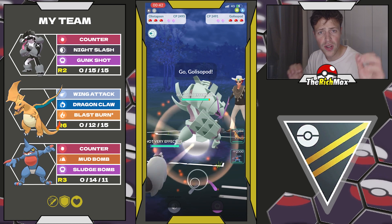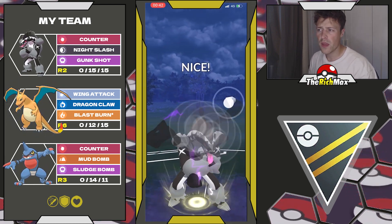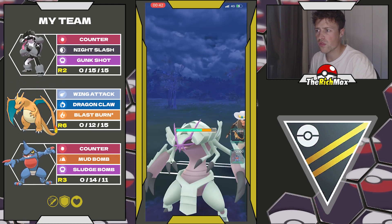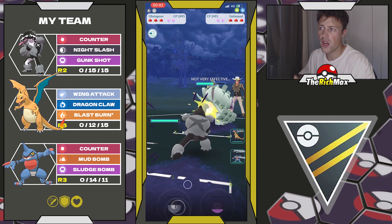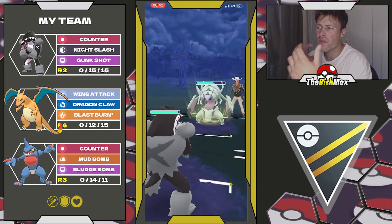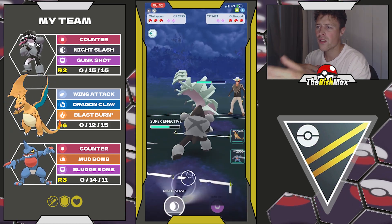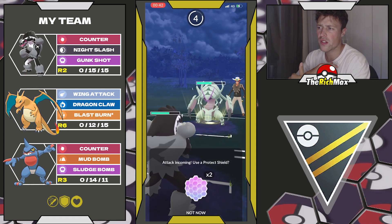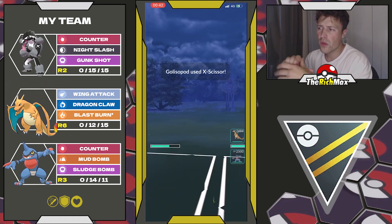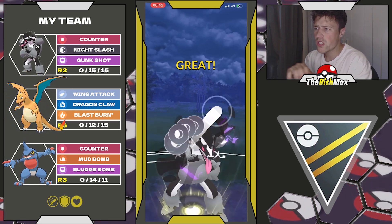Next game we got a good lead for us — we have the Counter damage which is going to be double super effective. They swap into a Golisopod. Golisopod is really strong and interesting — it basically only misses one really strong charge move besides Liquidation which it just got. I don't have the best answer for it because it resists all my fast move pressure except for the Charizard, but Charizard also gets hit by Liquidation which basically one-shots it adding up with the Shadow Claw damage.